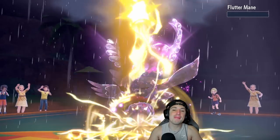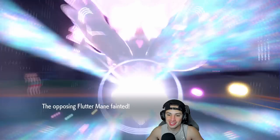Ice Spinner lands and takes it out — terrain is gone! Thunder can now probably KO Fluttermane. We're outspeeding it and then we can use priority moves. Come on Pikachu! Pikachu takes out Fluttermane — Pikachu is better than Fluttermane confirmed!